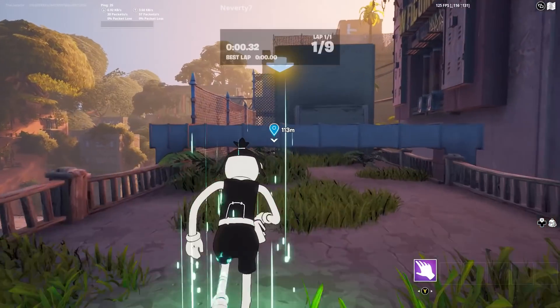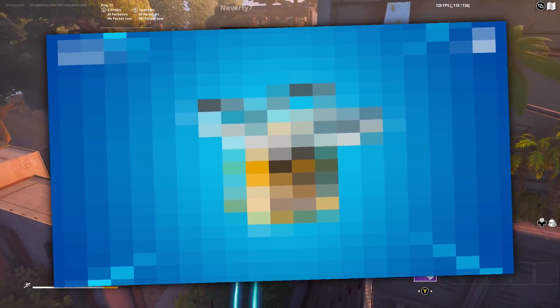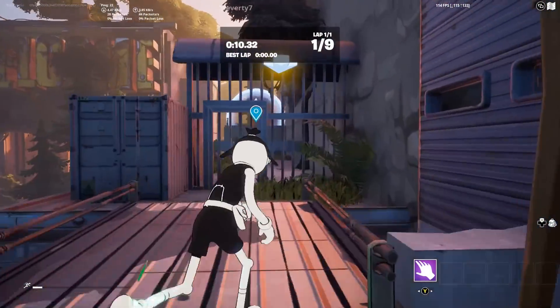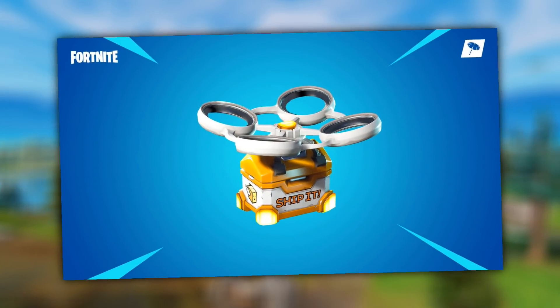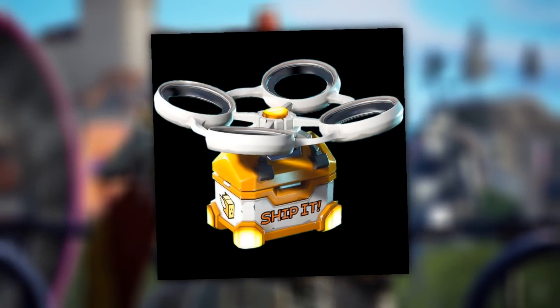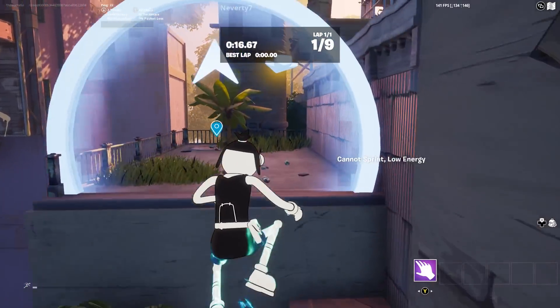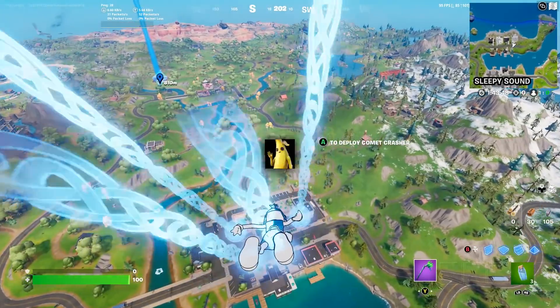Before we hop into the stuff about the brand new armored helicopter, we've got a bunch of other new info. Hypex had said that there's an updated variant of the loot drones we saw all the way back in chapter one, season nine — the little drones that flew around the map, and when you fired at them they dropped loot onto the ground. He specifically said there is a Seven version that is in the works and should likely be added soon. And we've also got a map change that has to do with Peely.